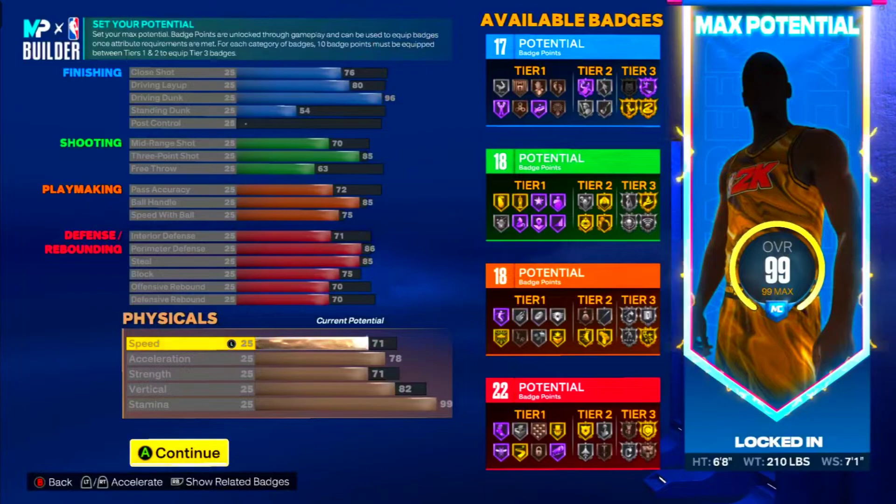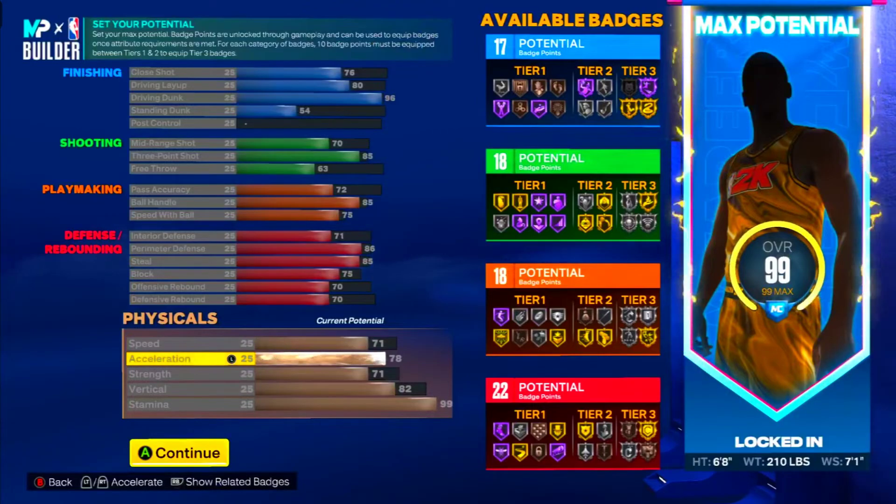Like Joe — he makes his builds with 70 speed on every build because speed is really a non-existent physical. You really don't need high speed — a 70 or 71 will get you where you need to be. 78 acceleration and 85 ball handling and you're gonna be moving so fast out there y'all. Your acceleration is what makes your player faster.